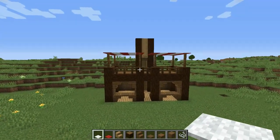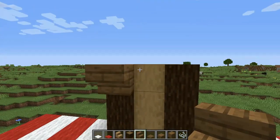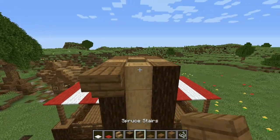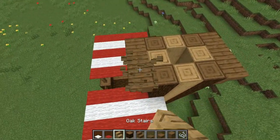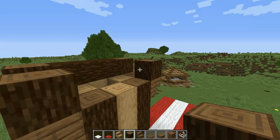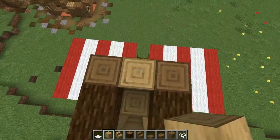Next we're gonna work on the tower roof. To do that, get your spruce stairs, place a couple here skipping the middle block, and a slab in the middle. Do the same thing on the back — two stairs and a slab in the middle. Now get your spruce log and place four on every corner. A cross beam here, another one on this side, then get your stripped oak log and place one on top of each slab.